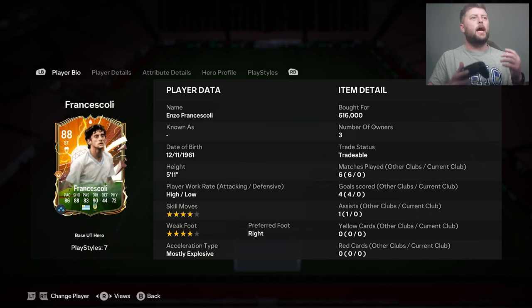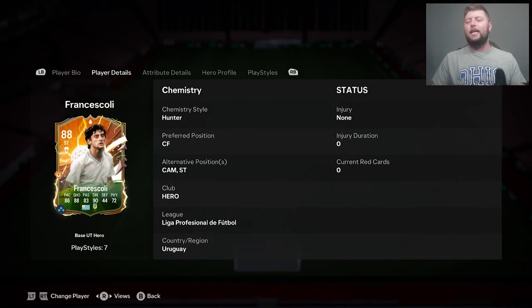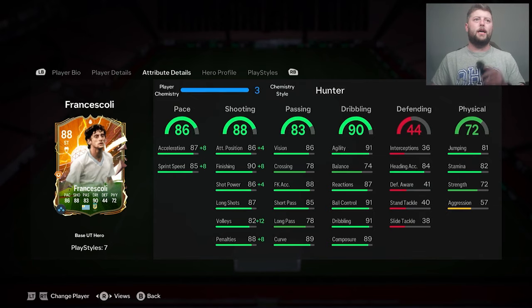Today we are looking at the new hero Enzo. The four-star four-star Uruguayan is now in the game as a hero. He is mostly explosive, standing at five foot eleven with a high/low work rate, and he can play as centre forward, CAM, or striker — which is where we're going to put him.